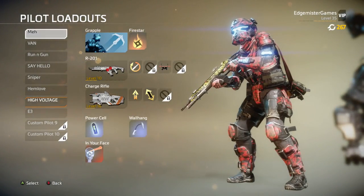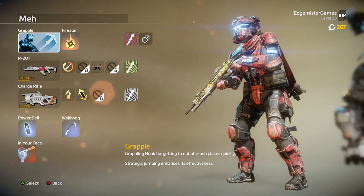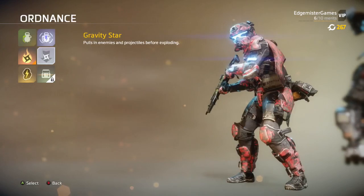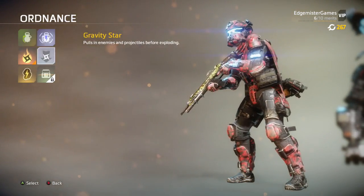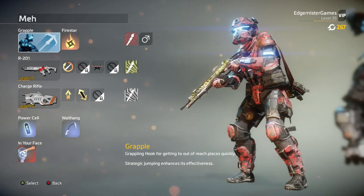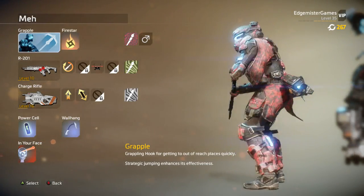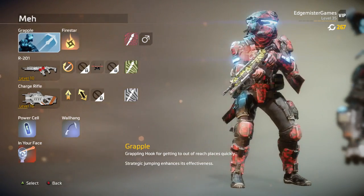Let's go over all of our classes. So we have the math class — this is just the class that I started off with. I'm using the Fire Star. I either use the Fire Star or the Gravity Star. All the grenades are really good, but I like to feel like a ninja, so that's why I use the throwing stars. And that's why I use Grapple — it does a lot of awesome movement stuff for you. It's just overall a very good thing to use.